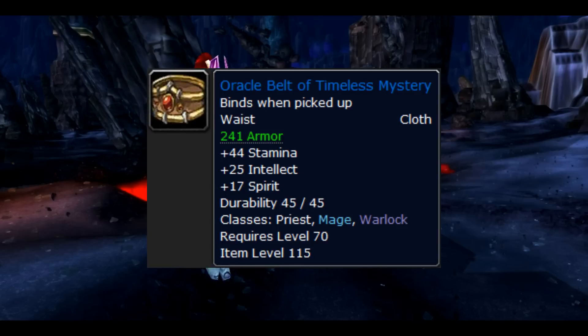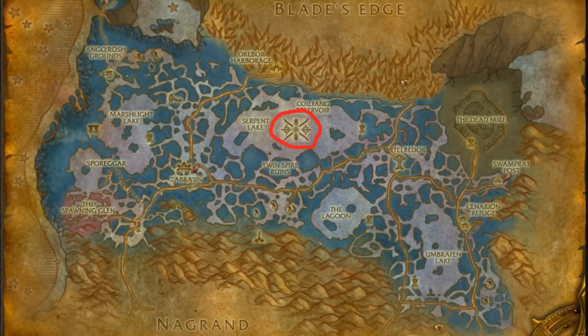The belt from this set is called the Oracle Belt of Timeless Mystery. It drops from the Black Stalker in Underbog and it's got an 11% drop rate.